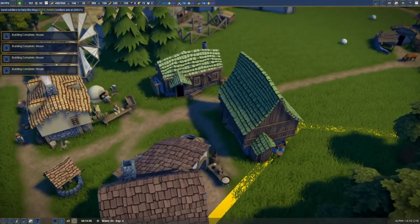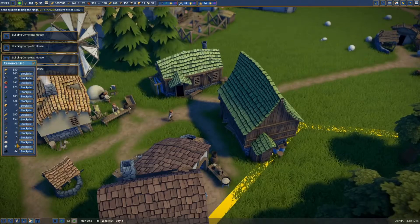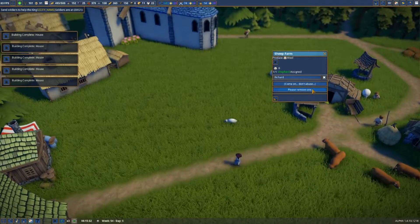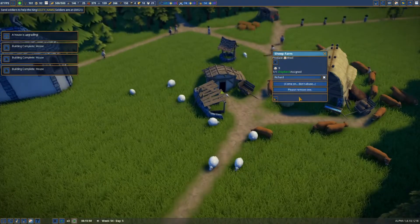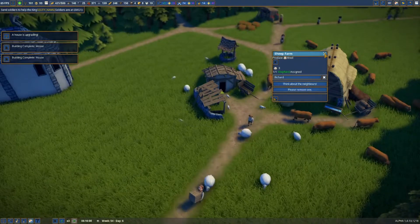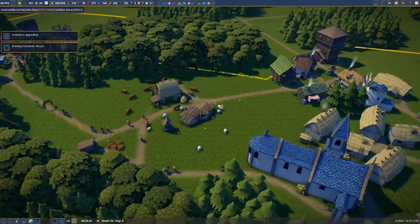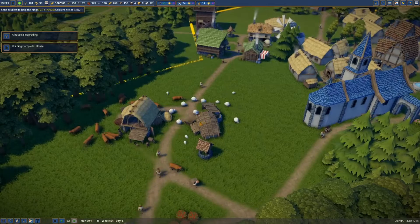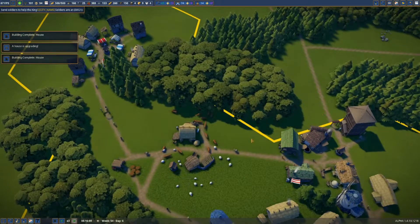How much wool do we have? None - okay that's an issue. Can we only have five sheep? Can we remove one then place one back? I thought that button meant you couldn't press anymore but actually you can - okay, perfect. I feel like we should fence these in somehow and give them more room.